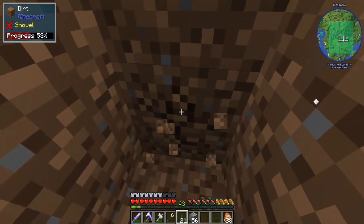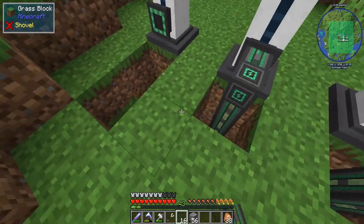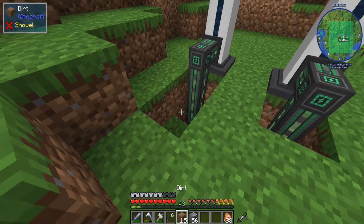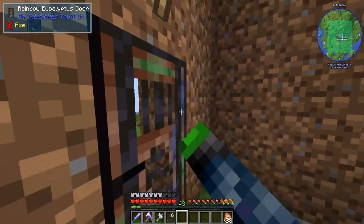We break this guy and this guy, put this here, put that there. Booyah! Now we are generating lots of power automatically.